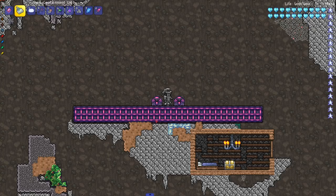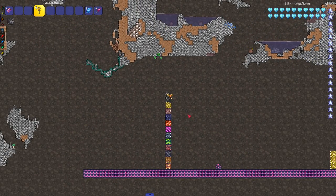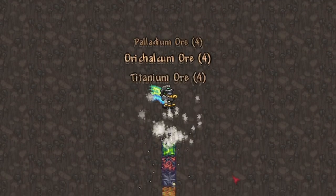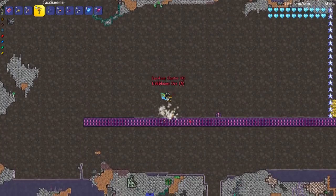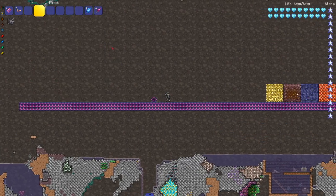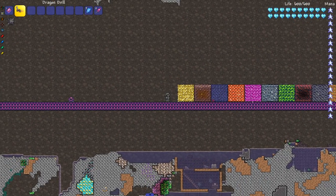Now let's set up an ore power test. I have a column of ores to test the jackhammer against. I don't think it'll get past chlorophyte since you need 200 pickaxe power for that. Sure enough: palladium — easy, titanium — no problem, but chlorophyte stops it. Interestingly though, it does break some modded ores like chaotic, exodium, and arc ore, which just shows how modded interactions can be unpredictable.